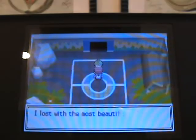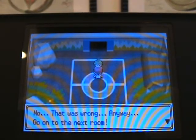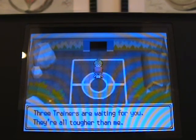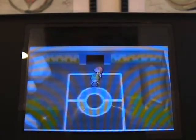Stupid green-haired freak. I've got an amulet coin, so back to the training camp. Then we'll head on to the next room.